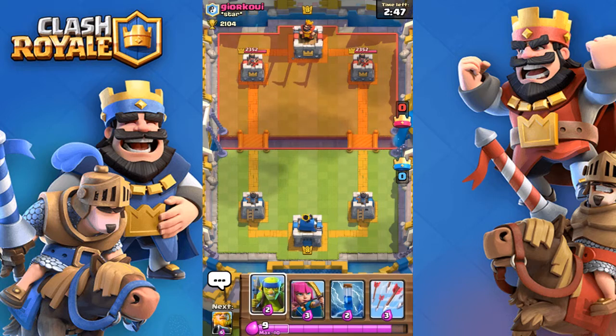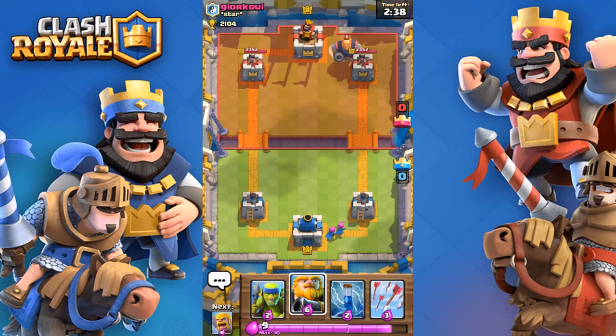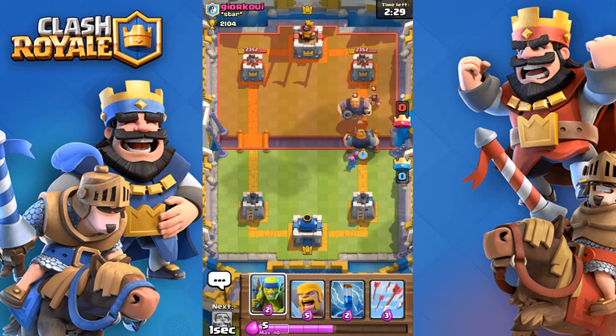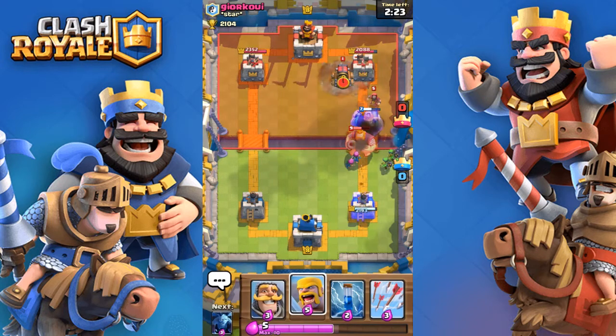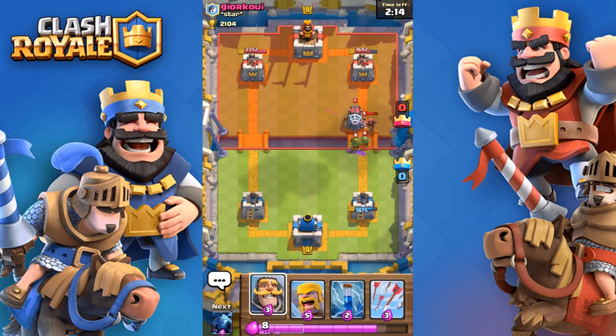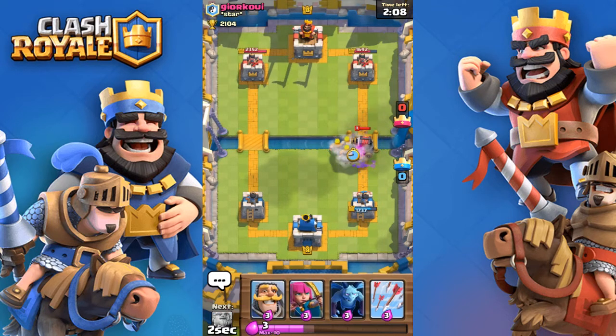So you may think the Royal Giant's a little OP. Personally, I think that deck I just showed you is a lot better than this one. Hopefully I can take down his Royal Giant — oh, he has a Sparky too. Please put the wizard down. If you zap that and place some troops around it — please take it down. Yes!